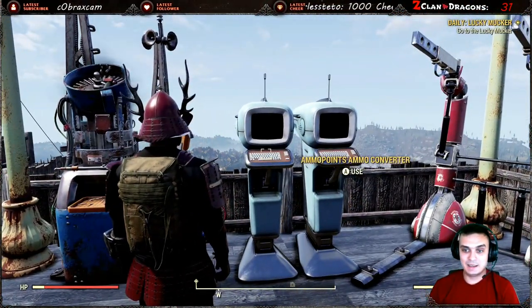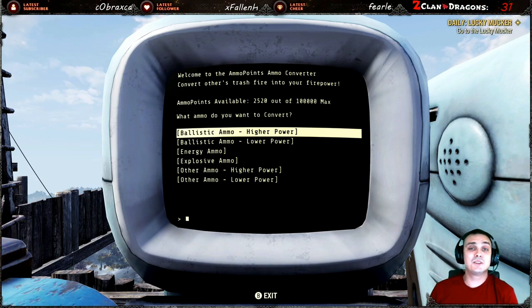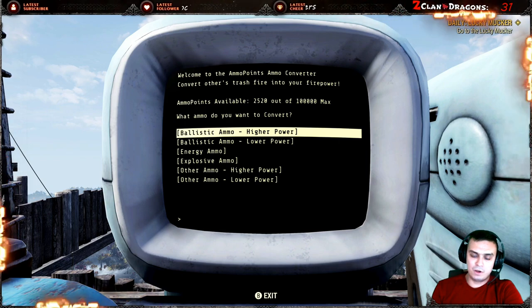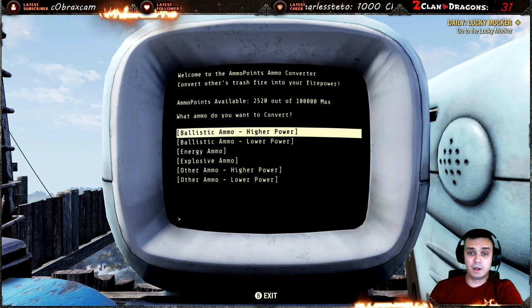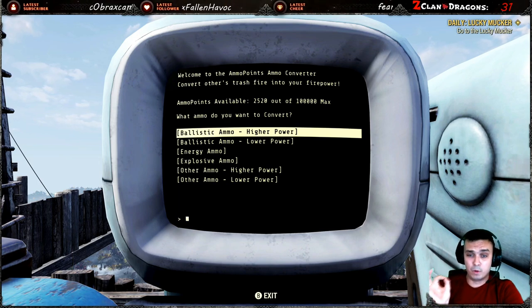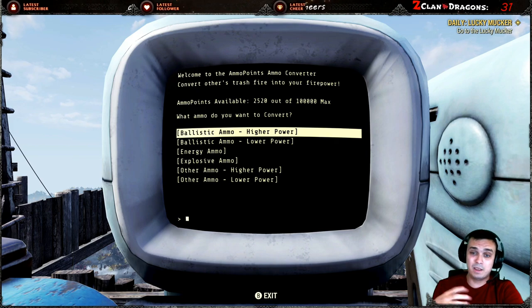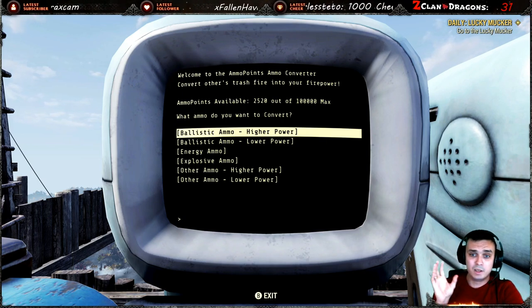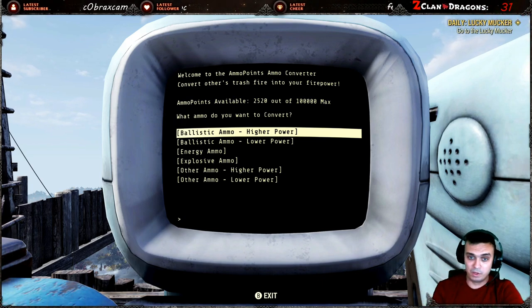The ammo points converter - I'm not happy about it to be honest. It's still not convenient. Although it's good to have, it's not the best and I'm pretty sure that's not what we wanted. Throughout all the Reddit posts, Twitter posts and such, one of the developers even replied saying 'we heard you, we're going to redo it.' In my personal opinion, very minimum time was dedicated to this - maybe like a day, not more - because the amount of changes done are not the best.